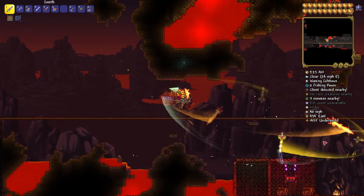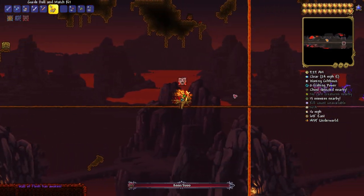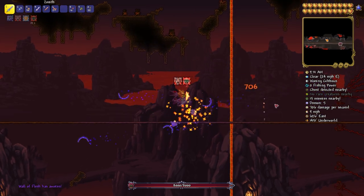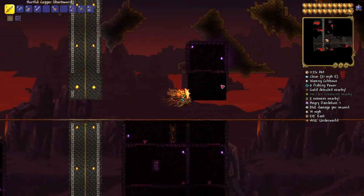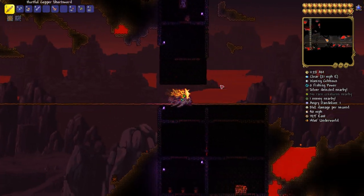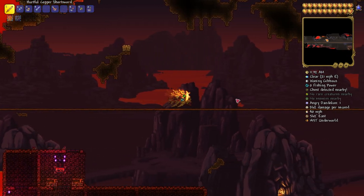So to actually prove to you guys that the Copper Shortsword is indeed better than Zenith, I'm going to beat two bosses — the Wall of Flesh and the Moon Lord — with Zenith and the Copper Shortsword. Zenith can kill the Wall of Flesh ridiculously fast, as you've just seen, but what about the Copper Shortsword?